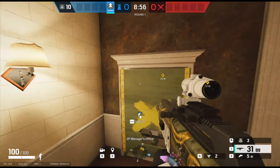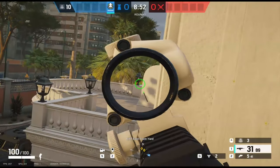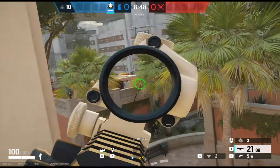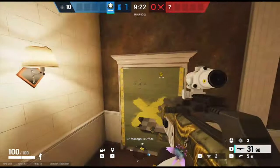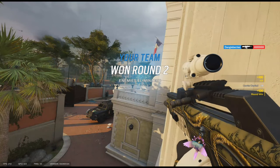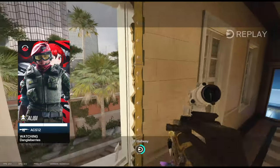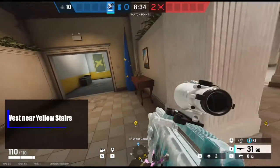Once you're on the window ledge you have endless angle possibilities to pick off any attackers as they're approaching the building. I don't actually like to use this as a spawn peak — the better way is to wait for someone to get up onto that balcony trying to get that single wall open, and you can pick them off as they're aiming into that single wall.